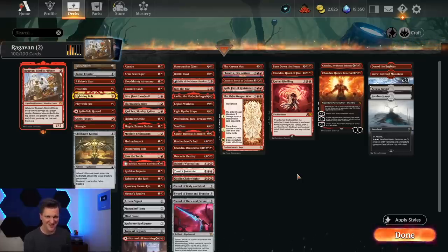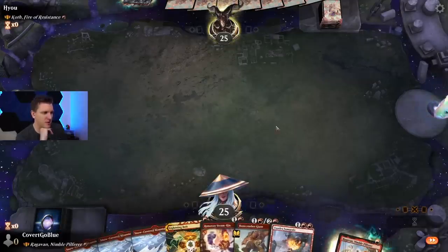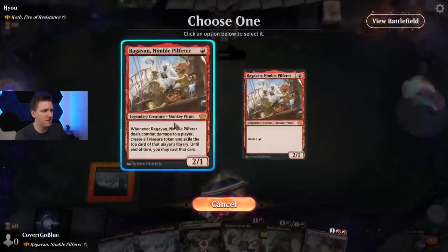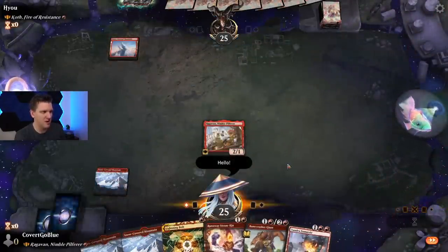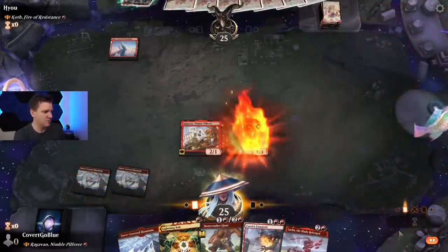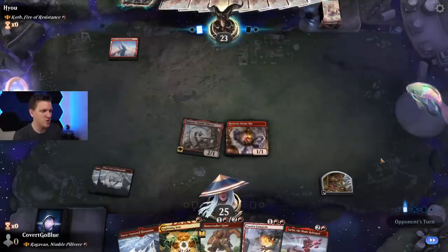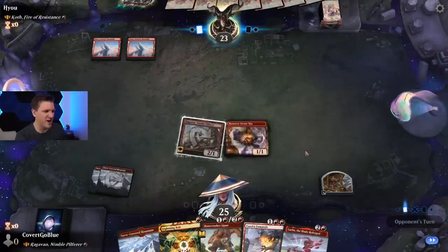Let the monkey business begin! We go first with a sweet keep. I think we've got the precious double music track glitch going — let me know if you can hear it. I'm mono-red so I can do this, and I'm just running out the Runaway Steam-Kin just in case I had a removal spell. Maybe the Steam-Kin would draw it, but we get a treasure.